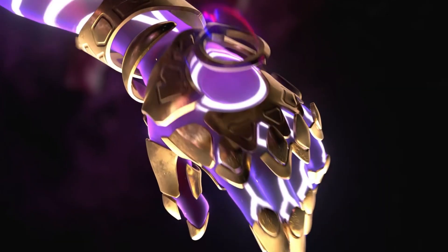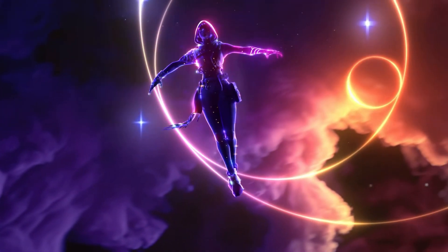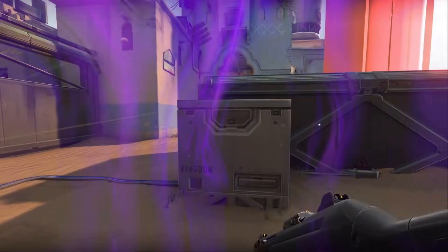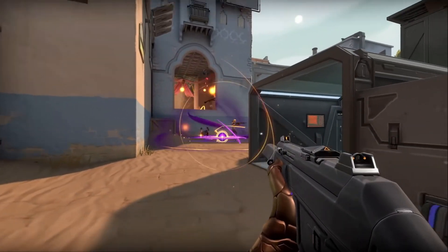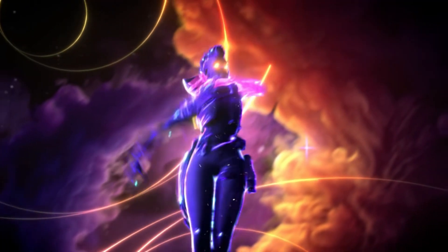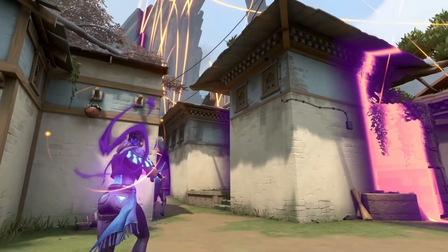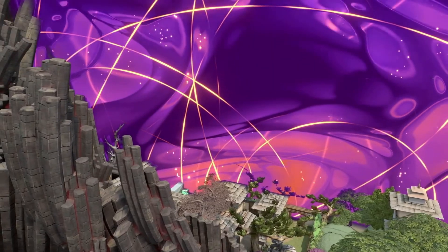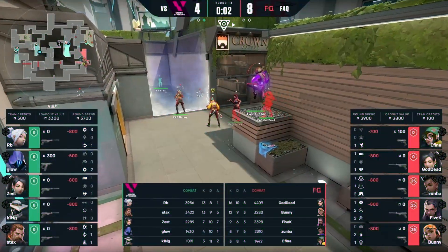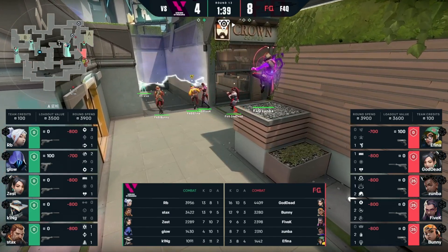The release of Astra will probably be looked at as the moment when Valorant truly separated itself from the Counter-Strike comparison. In this video, we are going to take a look at some of the Galaxy Brain plays that are possible using her utility kit. Her ability to drastically change the landscape of the battlefield anywhere on the map is astronomically powerful. In her first round of professional tournaments since release, Astra seems to have already overtaken all other controller classified agents other than Omen. Astra is an agent that rewards creative thinking and how to combo utility, and I was super impressed with how Korean team F4Q used her to beat Vision Strikers during the VCT. At a most basic level, Astra can force players into disadvantaged situations like in this clip.